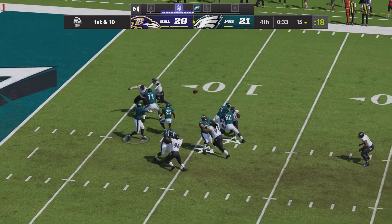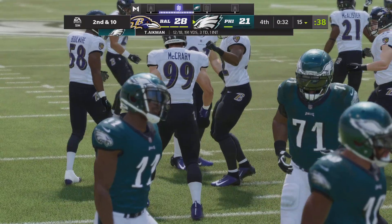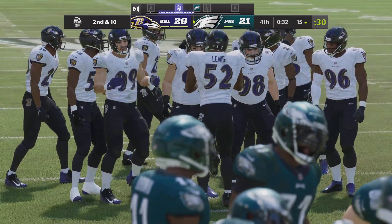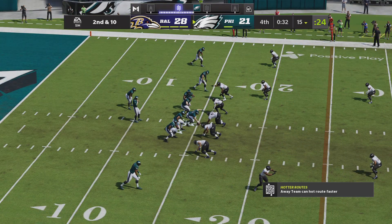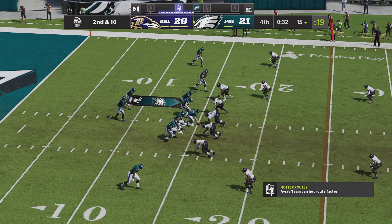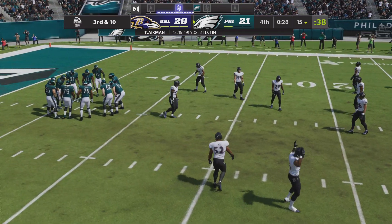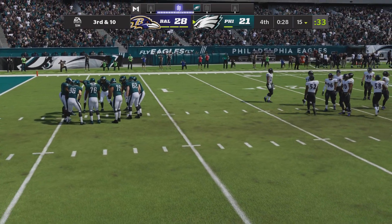He's back to throw, and this one is incomplete. The way he's throwing the football today, it's almost a surprise when he doesn't complete a pass, but he needs a few more to get his guys downfield. Back to throw — and that nearly ended it. That should have been intercepted, but he cannot corral it. That is a lifeline with third down coming up. Back-to-back incompletions, staring at a third and 10.